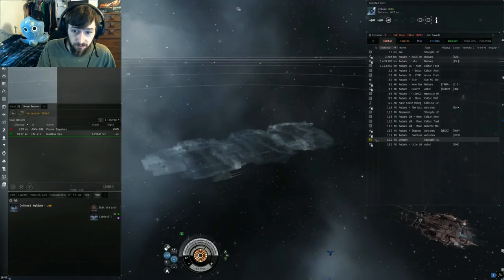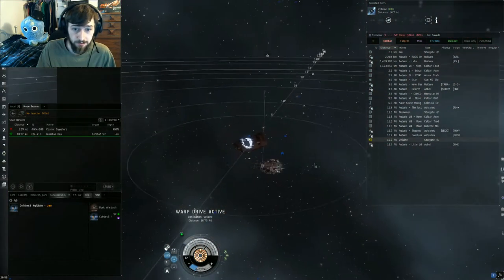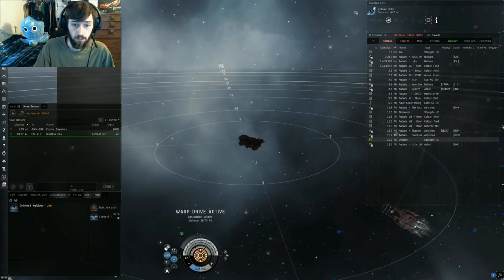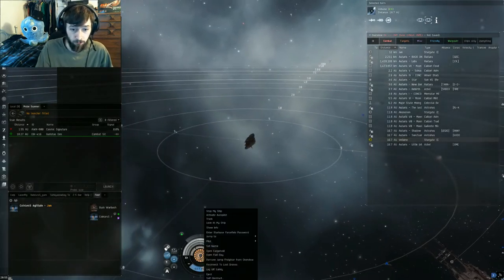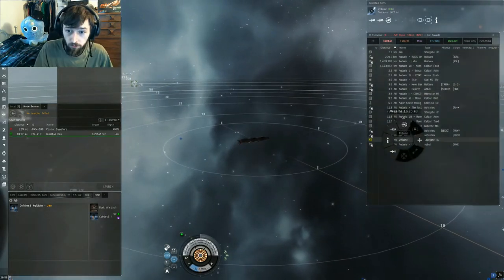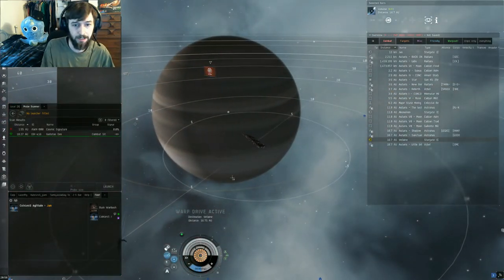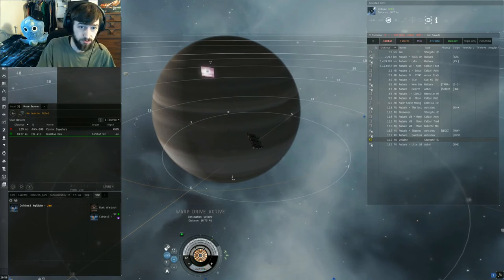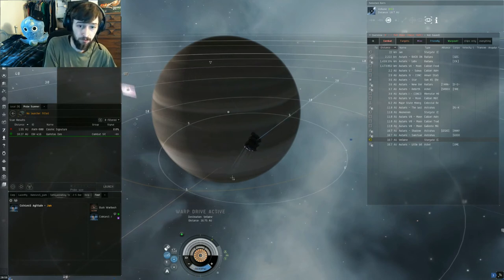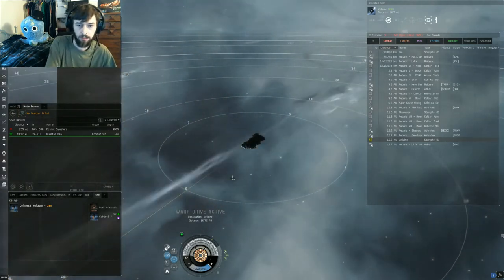I'm largely going to fast forward. Hopefully there are no problems, but jump freighters are obnoxiously slow. If 10 people showed up out of nowhere, I'd hit Control+Space, right-click, jump to coinless - I'm out before they can even lock me. You just bail at the first sign of trouble. A Mackinaw bumping you, a bunch of Catalysts on the gate, a bunch of Tornadoes - anything that looks scary, you immediately just jump. Don't risk your 10-billion-ISK jump freighter on something like that. I'm going to fast forward through the rest of this transport - and always use an instadock. Everybody fly safe, have a great day, and I will see you in the next one.